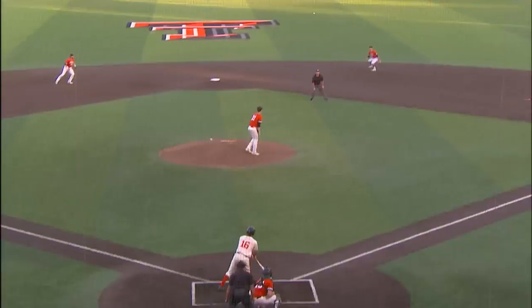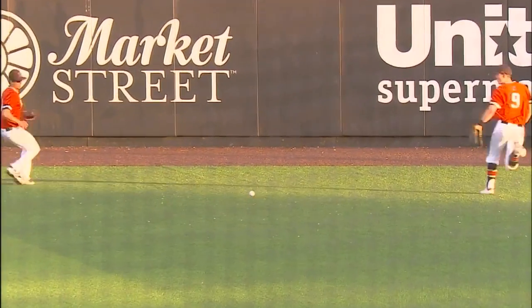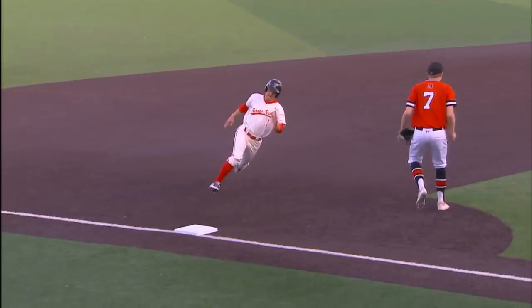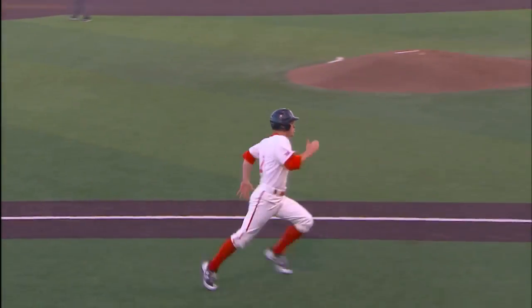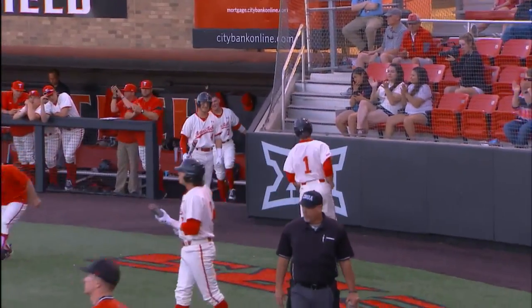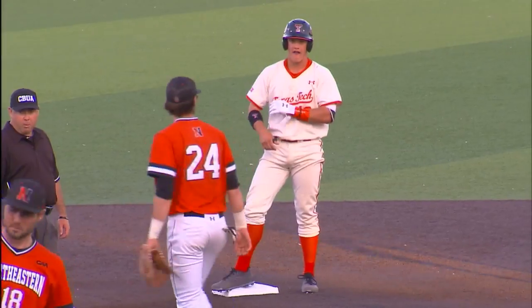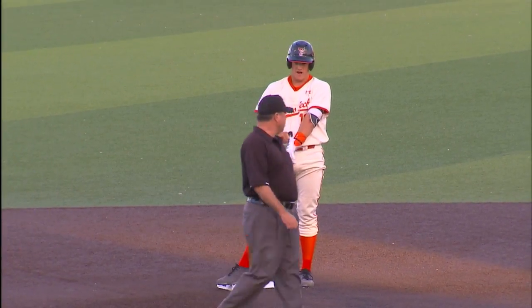Here's a swing by Josh Young, into the gap in right center field. Josh heading for second, Farhad is heading home, the throw will come into second. It's an RBI double for Josh Young, his second RBI today. The Red Raiders have now scored in every inning, they lead it 6-0.